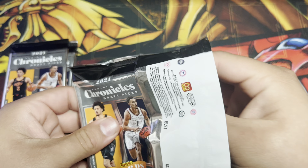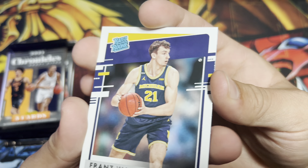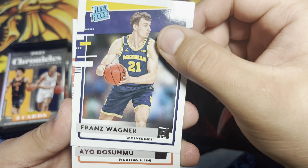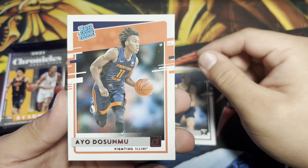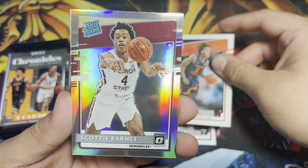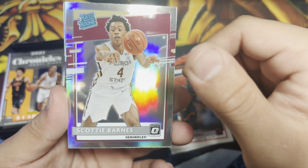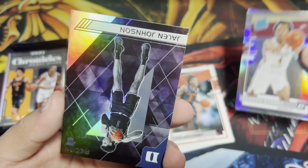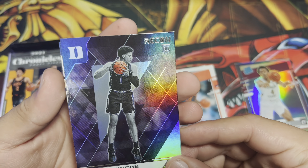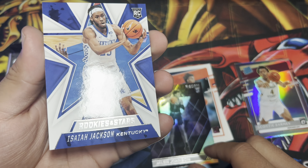I say we go ahead and get started. Today I'm going to start off with the Chronicles Draft Picks and then we'll do the Optics after. The Chronicles Panini Draft Picks only comes with four packs, five cards per pack, and I believe it retails at about $25. I got mine at Target.